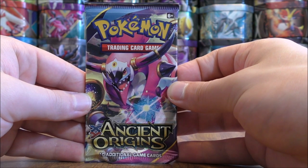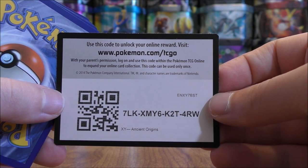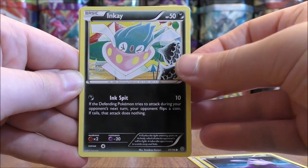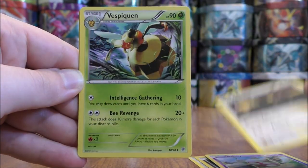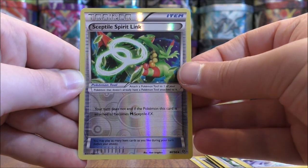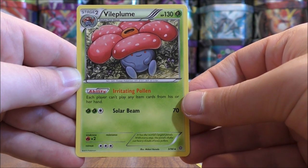And then the final pack here, Hoopa on the cover artwork. I'm not too disappointed I didn't pull one of those shiny Mega EX full art cards — I do have all three in my collection already. The final pack starts with Beldum, Goomy, Inkay, Baltoy, Persian, Vespiquen, Sceptile Spirit Link, Rotom, a reverse holo of Sceptile Spirit Link — which is an uncommon — and the final card would be Vileplume.